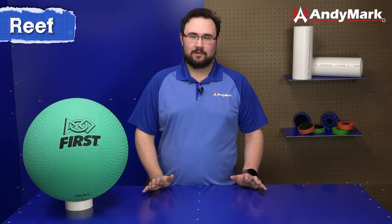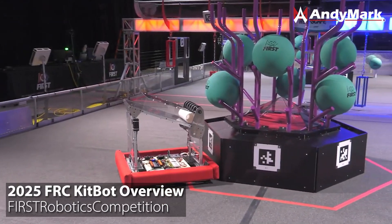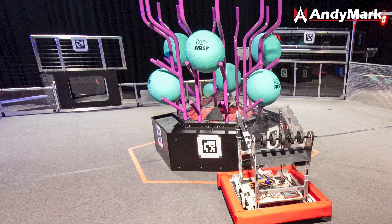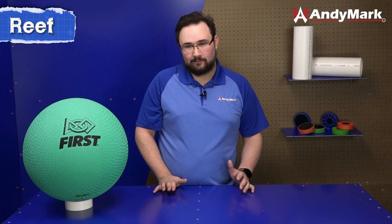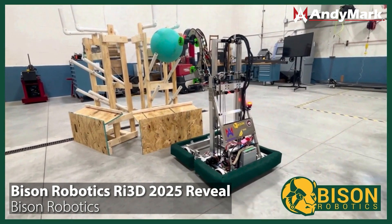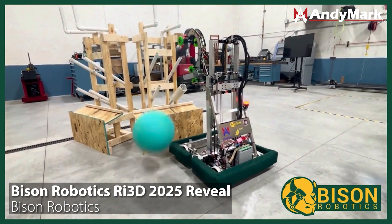The reef has 12 scoring pipes, each with three branches on them, as well as a trough directly below the branches where coral can be scored. Notably, algae also begins on the reef in between some of the branches, and you'll have to remove it for your coral to score on those branches. If your coral is touching an algae while scored on the reef, it does not count for points. So you need to remove algae from the reef if you intend to score on level three or some portions of level two.